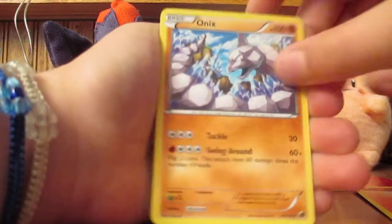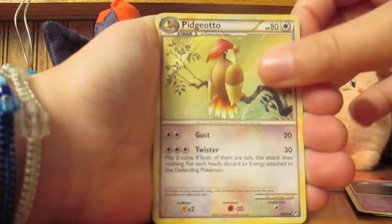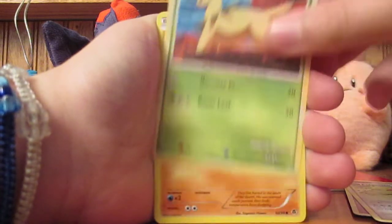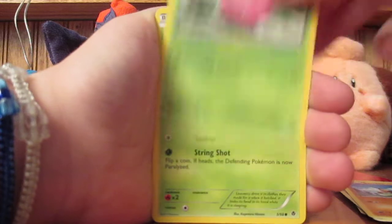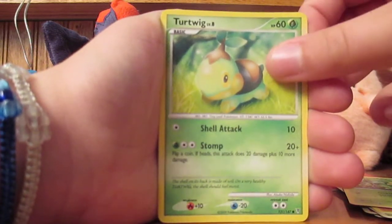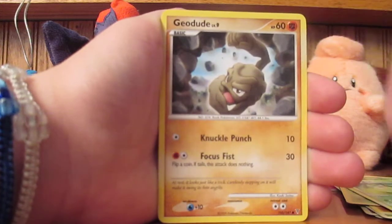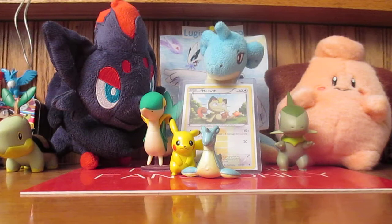Alright: Onyx, Seviper, Pidgeotto, Bayleaf, Sandile, Hoppip, Sewaddle, Turdewig — that's really cute — Geodude, Geodude, and then extras number two.